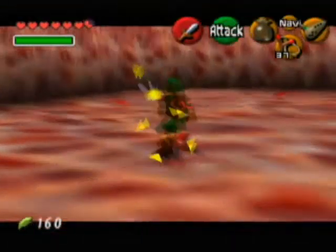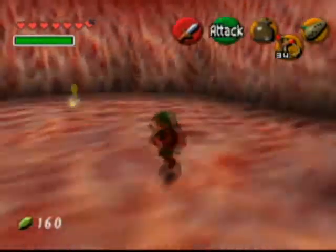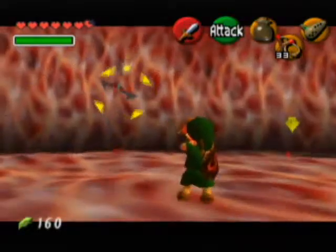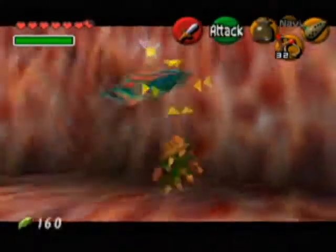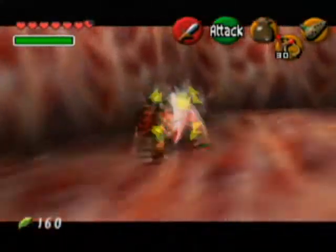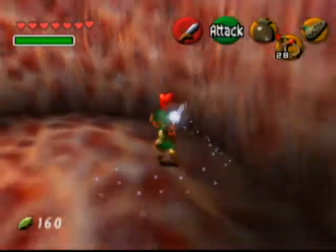We have more sand rays. Good grief, these things suck. You gotta wait for them to pop out and then shoot them with the slingshot, then wait for them to not be red and shoot them again. They're just annoying. If we had the boomerang, we could shoot them while they're in the ground, but we don't have a boomerang.